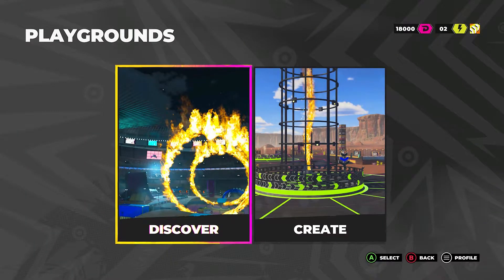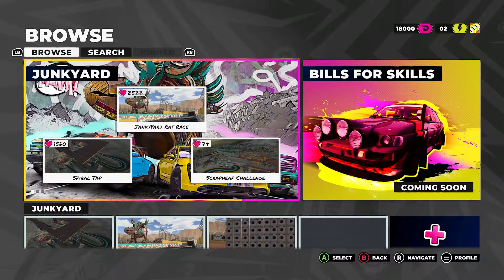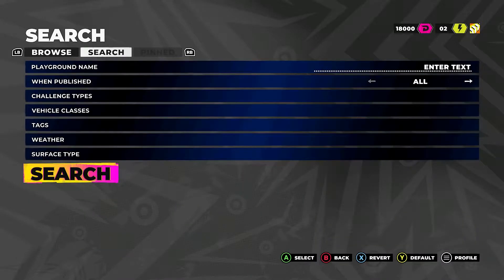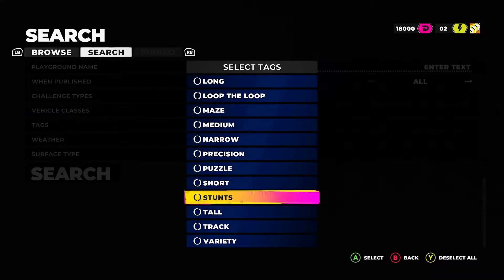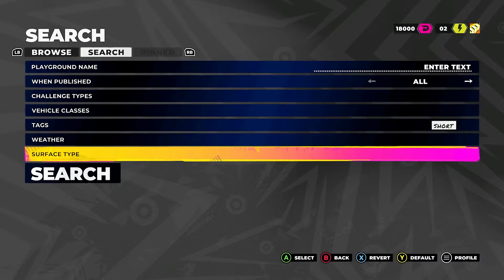Hey! Dex here with another achievement guide on Dirt 5. This is another ridiculously easy 100G achievement. This one's called Everyone's a Critic, and you get this achievement for raiding a playground.